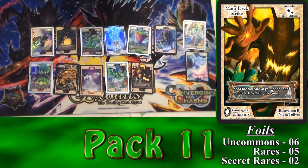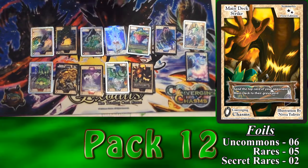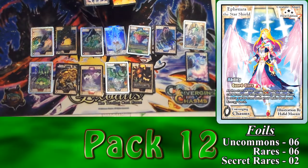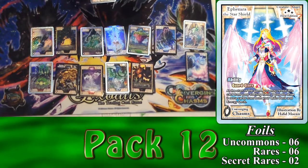Last one — Pack 12. Let's see what craziness we got in this one. Oh, cool! Ephemera the Star Shield. I hope I said that right.